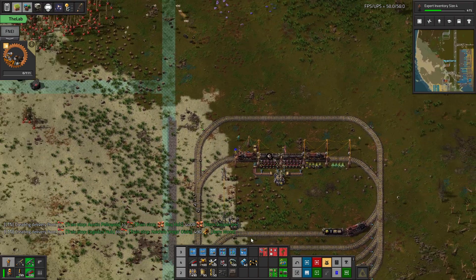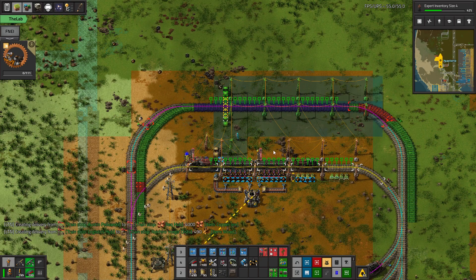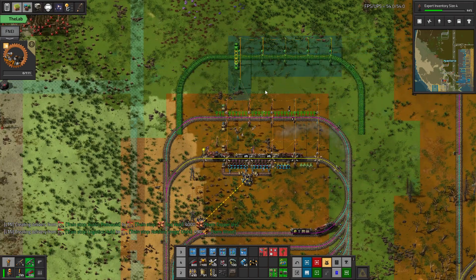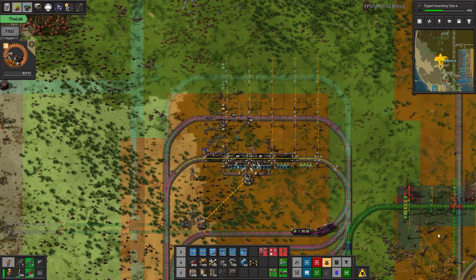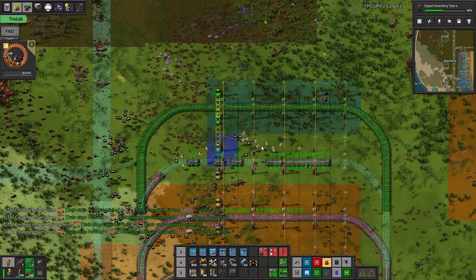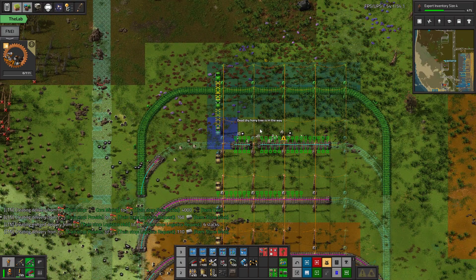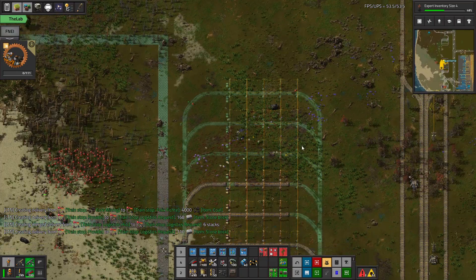We also have to build out a new set of blueprints for the fluid stations. The stations we're going to want here — I'm going to build actually two input stations for oil, so we'll have two oil inputs. And then we're going to want to also put onto the train network every single one of the fluids: petroleum gas, light oil, heavy oil, and lubricant.